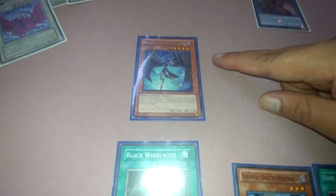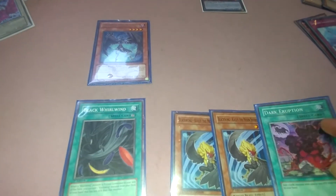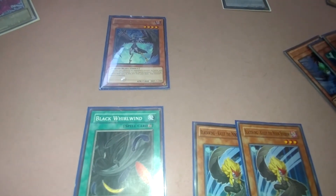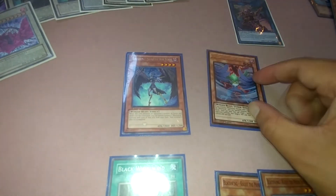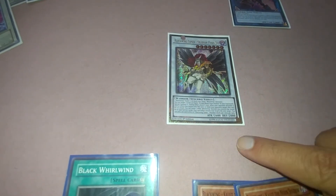You draw Shura. Summon out Black Wing Shura — Whirlwind activates, search another Kalut so you have double Kalut. Then activate Dark Eruption. With 1500 attack or less, get Gale from your graveyard. Gale's effect — when you have another Black Wing out, special summon it. Now you have Decode Talker on the field, plus Shura and Gale — but Gale is a tuner, so synchro into Tamer Hawk Joe. Hawk Joe's effect lets you special summon a level five or higher monster from the graveyard — grab Sirocco.